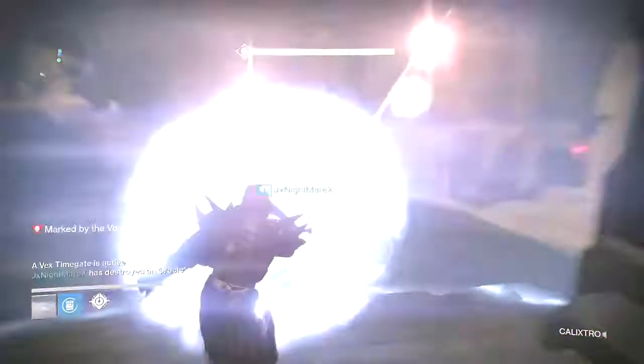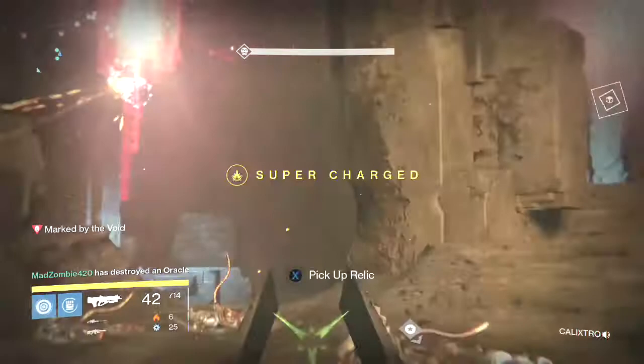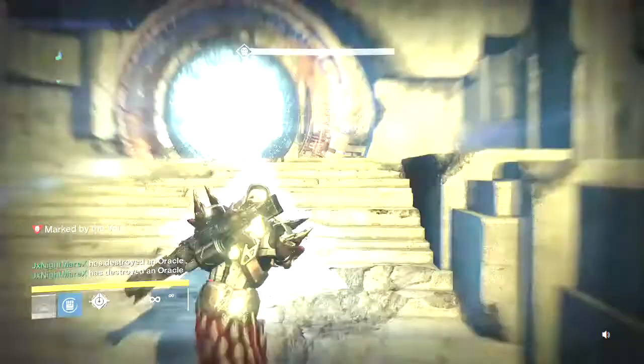Even though I am the relic holder, I can have the relic on the ground for a few moments and still be an effective member of the team. These guys have a couple spawning ahead of them, so I cleanse them, then drop the relic for a second and do some damage to a couple of oracles with a pretty good oracle-killing weapon, then pick the relic back up before everyone dies, cleanse my team again, and move on.